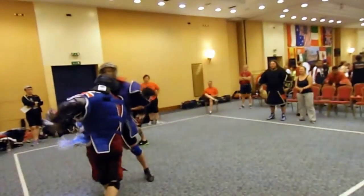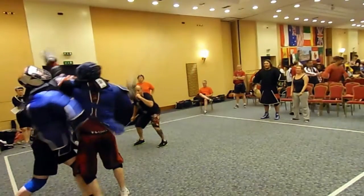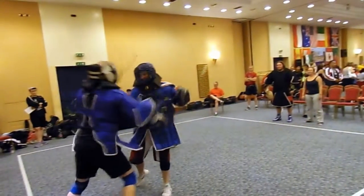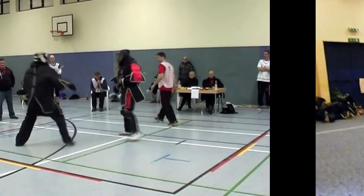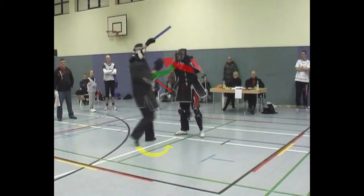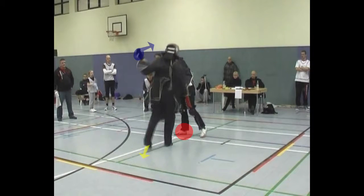Here are some escapes underneath the live hand of a very strong opponent. Again, redirection and step around. The yellow arrow shows the movement away from the opponent's rear foot, highlighted in red. The blue arrow signifies the simultaneous forehand strike.